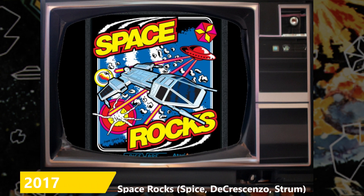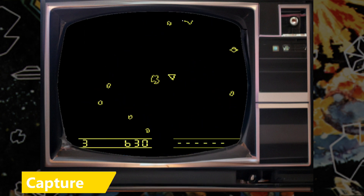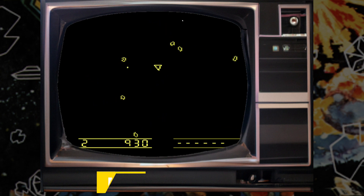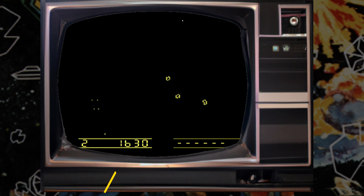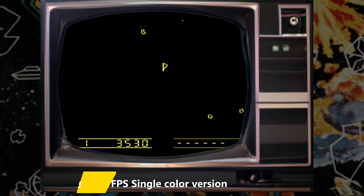And finally, probably the best: Space Rocks is an Atariage 2017 released game that is possibly the best Asteroids or Asteroids Deluxe game you'll play on the 2600. It uses the DPC Plus driver and plays a rocking version in multicolor or your choice of single color, with both filled-in or non-filled-in rocks. The game is smooth and offers features like shields, 180 flip, and hyperspace. It plays exactly like the Asteroids Deluxe arcade machine and is so smooth you'd swear it was 16-bit. This homebrew is by Daryl Spice Jr., Bob DeCrisenzo, and Nathan Strom — the best Asteroids action you can play on a standard 2600 right now.